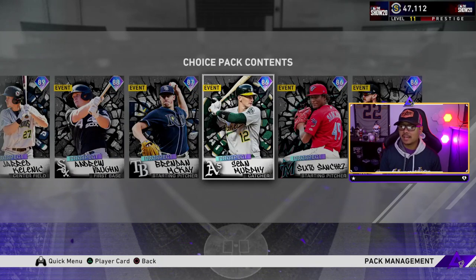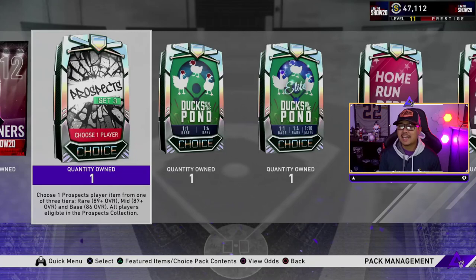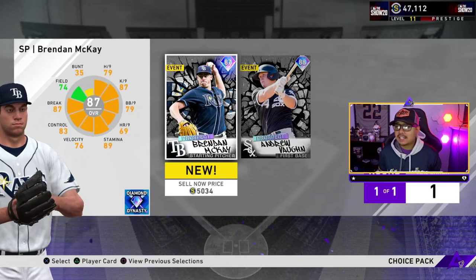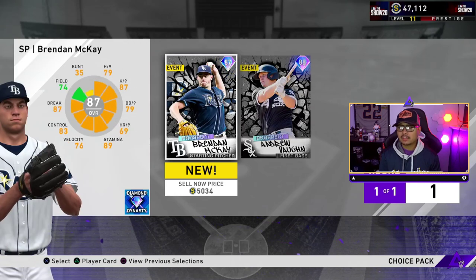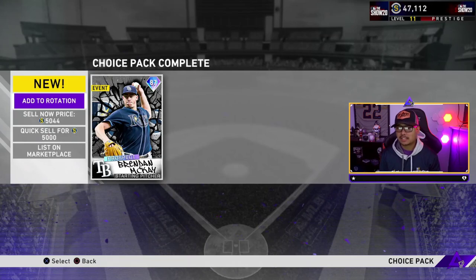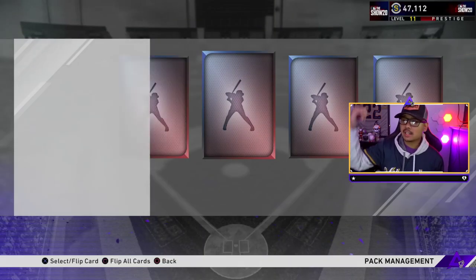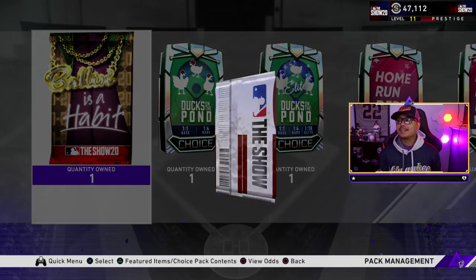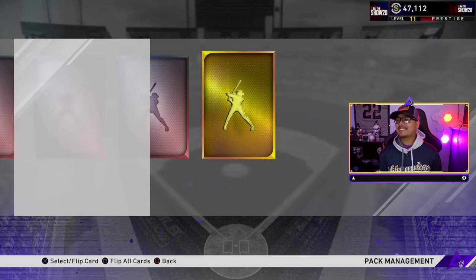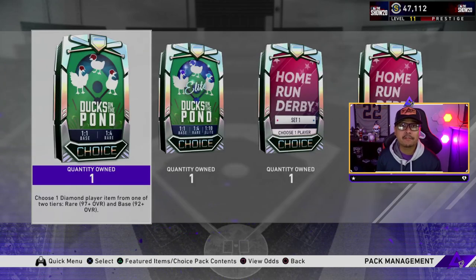Let's do the Set 3 prospect pack. That holds Casey Mize, Jared Kelenic, Andrew Vaughn, Brendan McKay, Sean Murphy, Sixto Sanchez, and Brendan Rogers. We probably want Casey Mize — currently about 20k in the market. I thought we got the high tier but it's the mid tier. I'll go Brendan McKay — he can hit and pitch. Then Set 12 — two silvers, Hector and Nick Ahmad. Then Ballin's a Habit — give me Mike Trout... it's a gold, John Carlos Stanton.